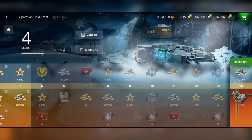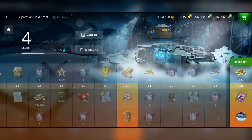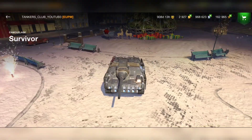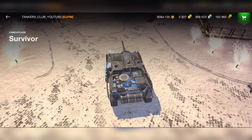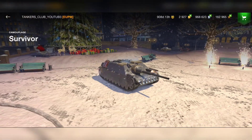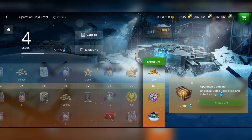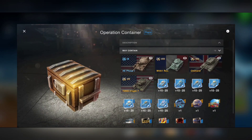At level 70 we can unlock the Survivor camouflage — a legendary camo for this tank. It looks really really dope and reminds me a lot of the Icebreaker. I sold my Icebreaker, which was so stupid — I shouldn't have sold it because the Icebreaker was also one of the OP tier 6 tanks.